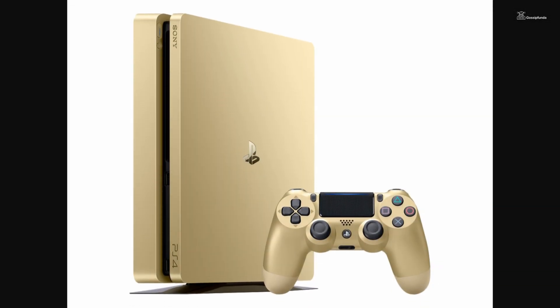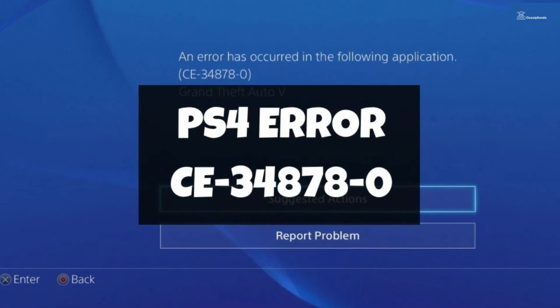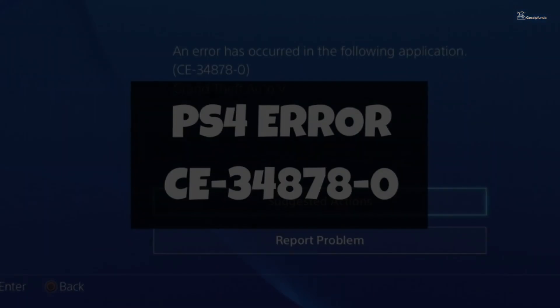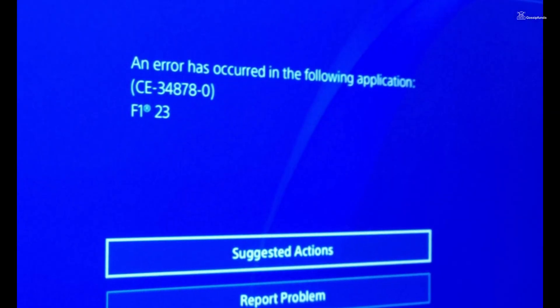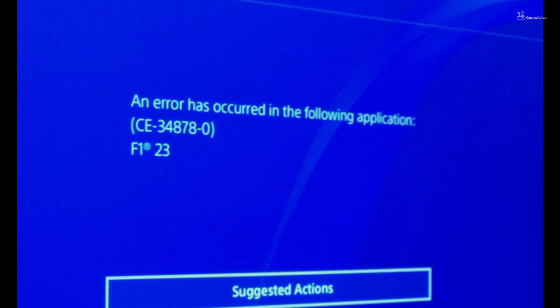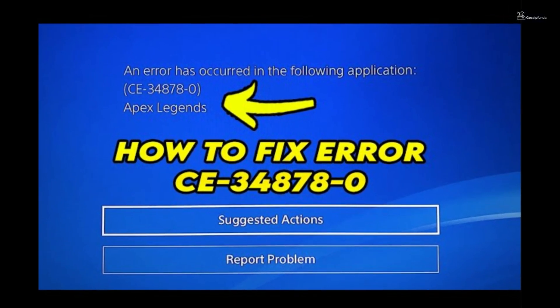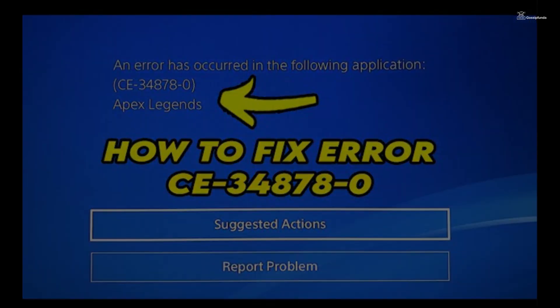The PlayStation 4 has been a beloved gaming console for millions worldwide, but encountering errors like the CE-34878-0 can disrupt the gaming experience. This error code indicates a problem that affects game applications, causing them to crash or close unexpectedly. While it can be frustrating, there are various methods to troubleshoot and potentially resolve this issue.